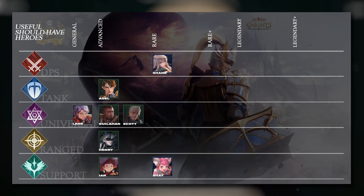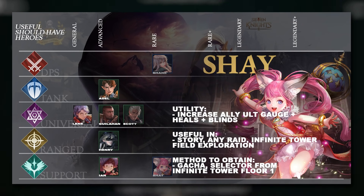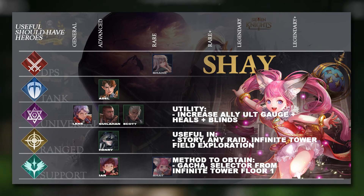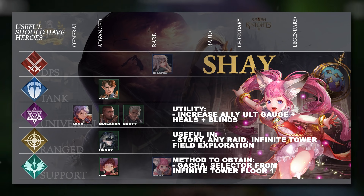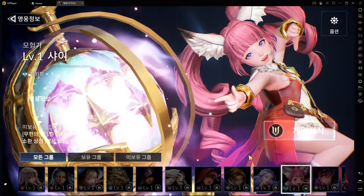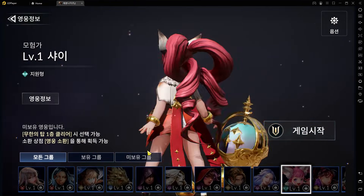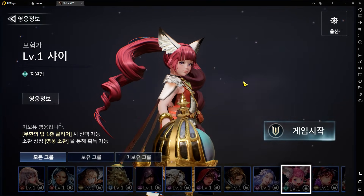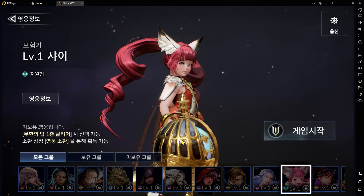The next hero is Shae, a Support unit who has gotten some mixed reviews — most are positive and many sites rate her S tier. Her ultimate increases all allies' ultimate gauge, allowing you to use skills even faster, and she also reduces the enemy's ultimate gauge while increasing her own. She heals and reduces damage your allies take. She's going to be really useful in story runs, raids, the Infinite Tower, and field exploration when you need to farm.